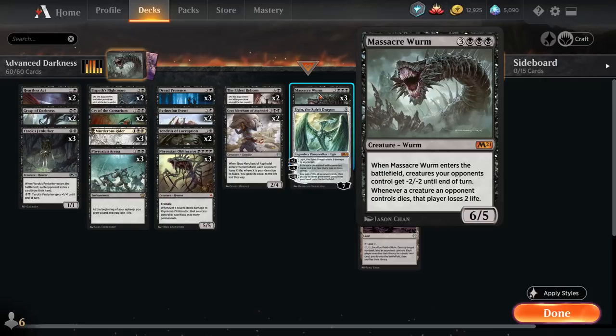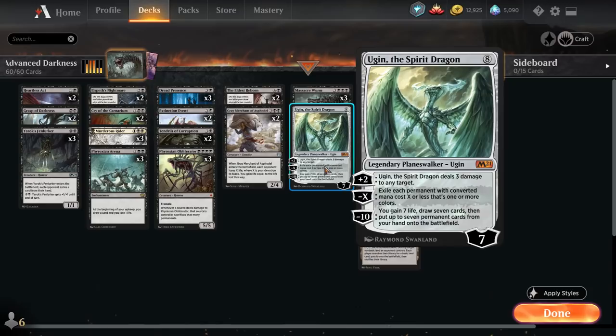Three Massacre Worms — I want to play with this card, I love this art. Jason Chan does fantastic Magic art. Just a cool, big worm — I love the art, that horrifying Phyrexian smile is just great. And then of course we have a single Ugin, Spirit Dragon, because if we didn't, what kind of Magic player in 2020 would I be.